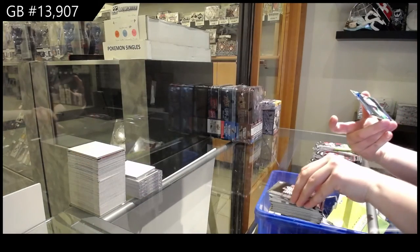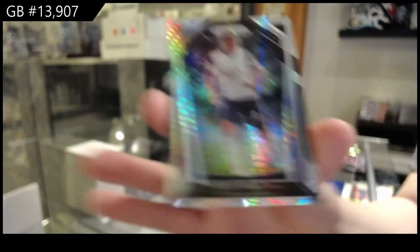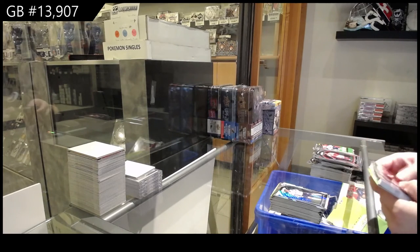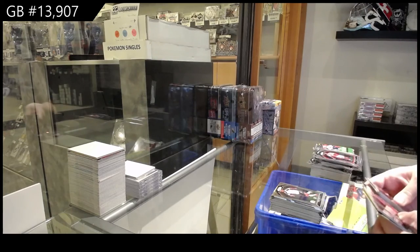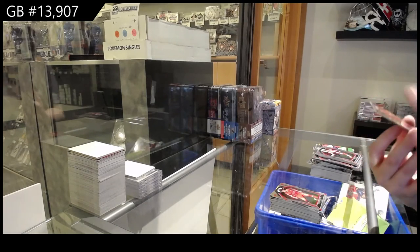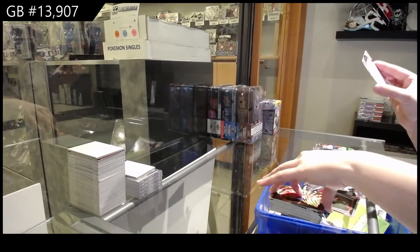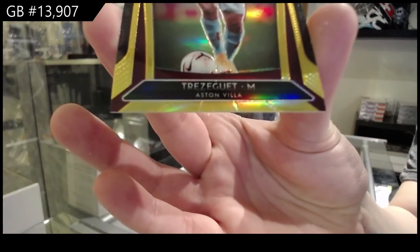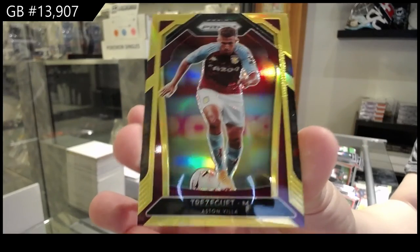And we've got a prism of Harry Winks for Tottenham Hotspur. Rookie of Dennis Odoi for Fulham. And Curtis Jones for Liverpool. We've got a green of Andy Robertson for Liverpool. And a gold, numbered 10 of 10, of Trezeguet for Aston Villa. Numbered 210.